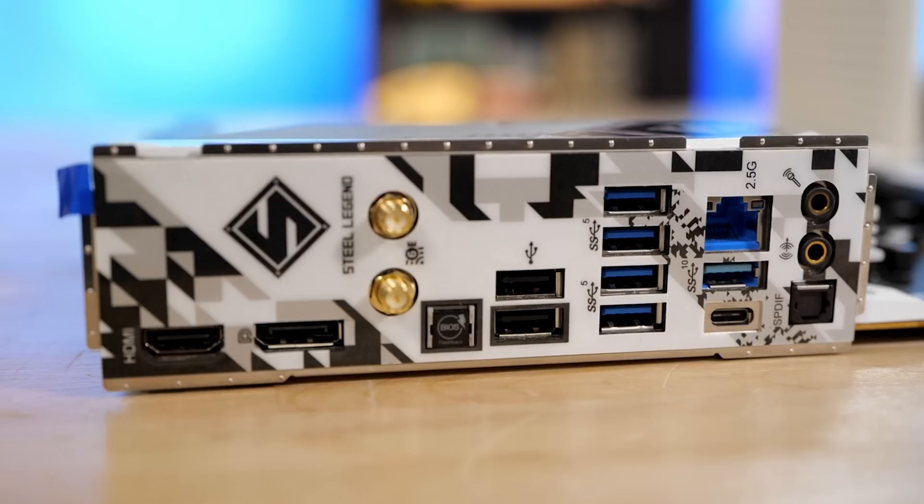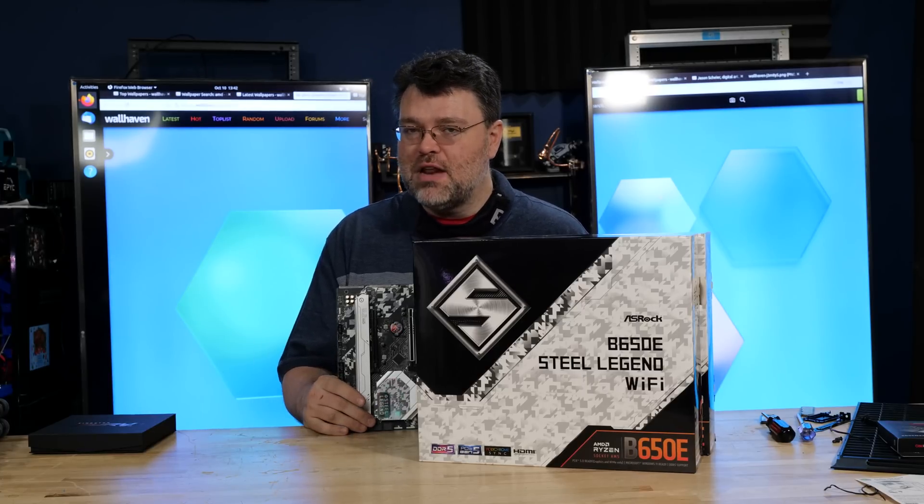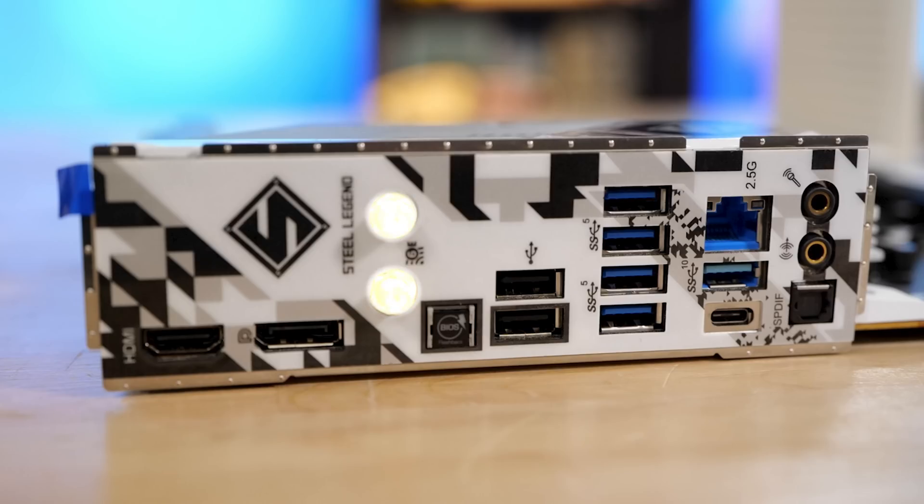Back to the rear I/O: we have two more USB ports, those are USB 2.0, DisplayPort out and HDMI out, because every AM5 CPU released so far has at least modest built-in AMD RDNA 2 graphics. It's just two compute units — just for powering monitors, doesn't even rise to the level of an APU — but it is there. And then we've got our Wi-Fi 6E solution and antenna connectors.